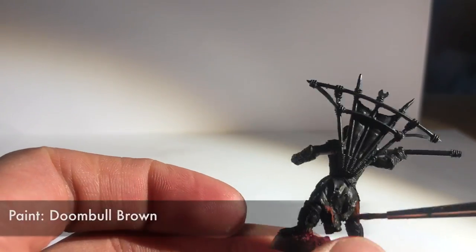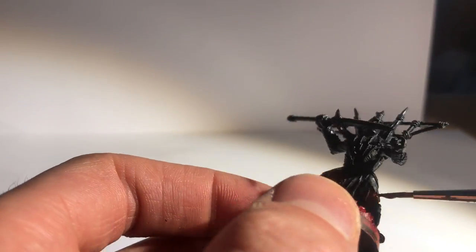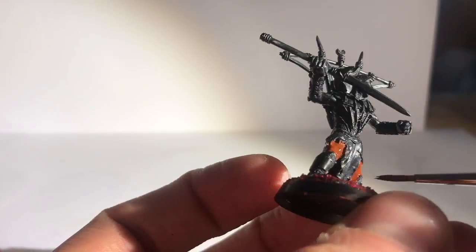I started with a bit of red goop on the base to match the big base, which you can see in my previous video for tips about. Then I start with Doombull Brown as a base coat for the skin. Make sure you don't miss the arms — dim biceps.